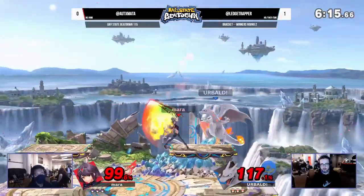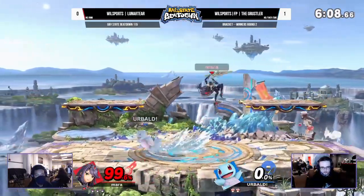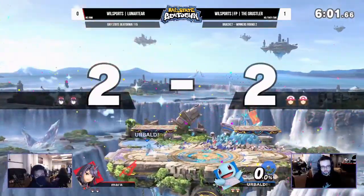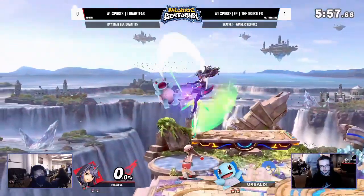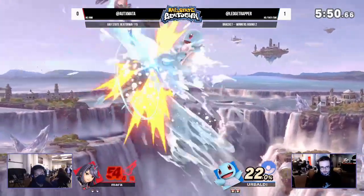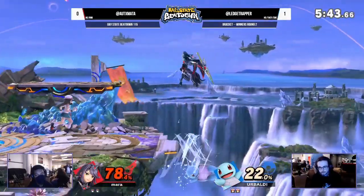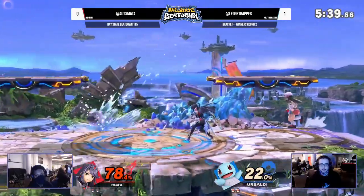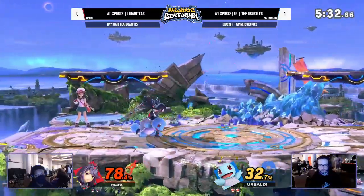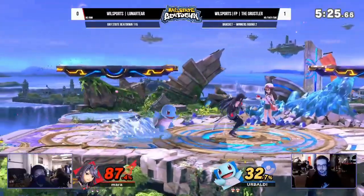I like the usage of Charizard here in this matchup — a nice way to keep Pyra out. Unfortunately going to fall right into that up air; that takes the first stock for Lunar Tier. He was hitting those forward tilts a lot in game number one — he tagged every single one — but this game he's getting caught more by the Ivysaur shenanigans and down airs. Squirtle is doing a lot of work — very familiar character — gets one hit, gets a guaranteed combo for 40 percent. Small lead for the Grusler after those combos, and it was an even game, but that Squirtle damage is adding up.